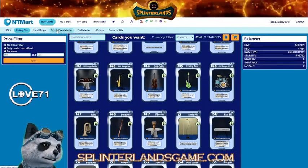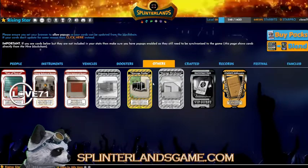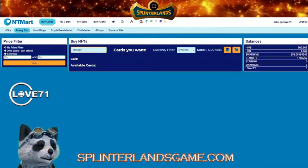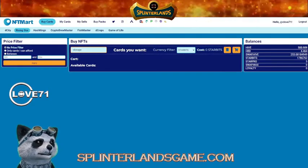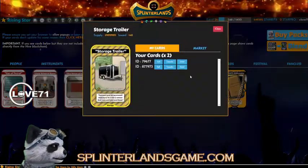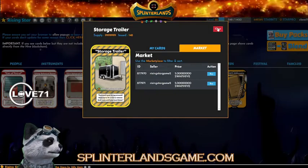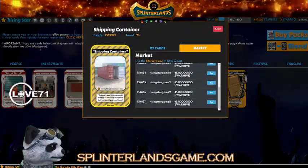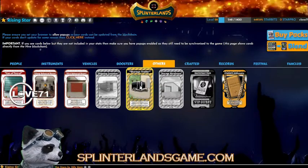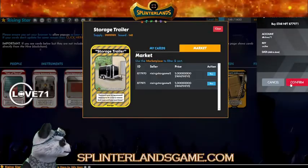You can also go to nftm.art - that's the site to go to - and you can also buy them there. You can search for what card you want by name; let's put in 'storage' and it should pop up some storage cards available. You can buy them there. If I'm just getting one I'll just buy it here. So I've got this storage trailer for 5 hive - it takes ten cards. The shipping container is a little bit more; it takes a hundred cards for 45 hive.